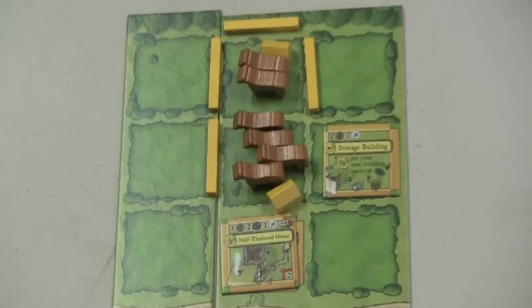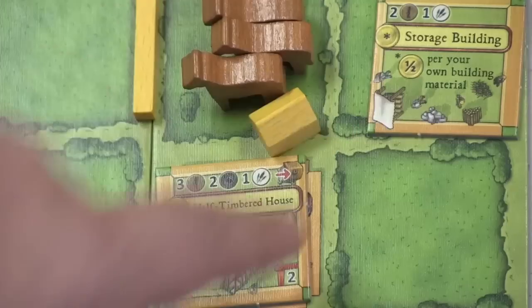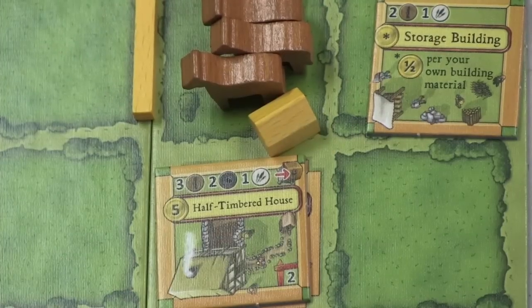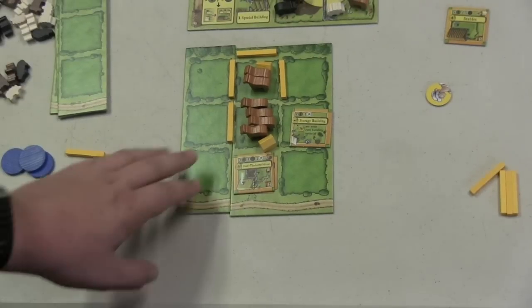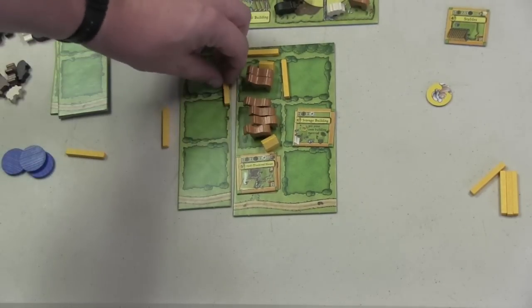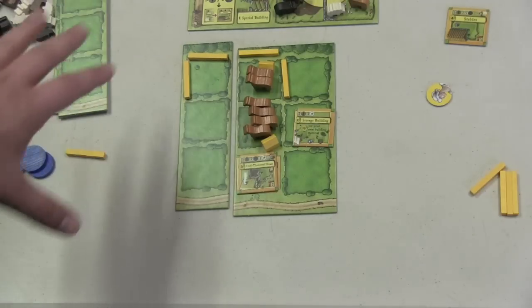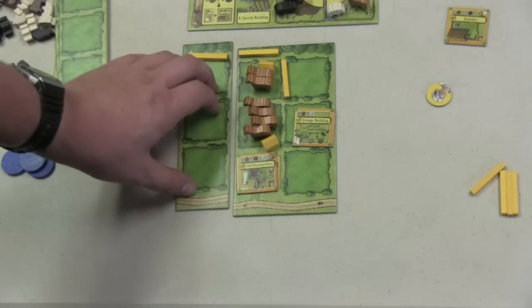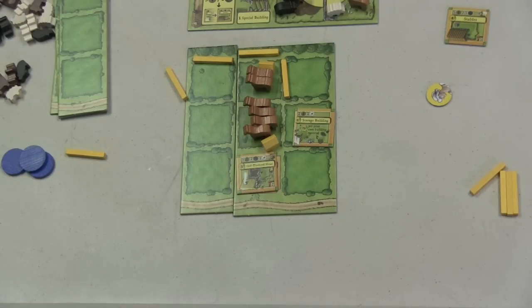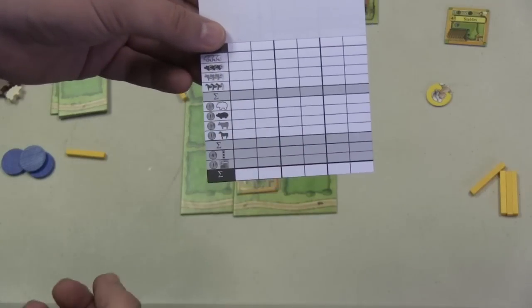Several of the buildings will also give points. For example, if I built this half-timbered house, it gives five points. The storage building gives half a point for every building material you have at the end of the game. Finally, if you have one of these extra sections on your farm and you have something in every spot — whether that means the spot is fenced in, there's a feeding trough there, or a building — then you get a bonus of four points. You use a little score sheet to keep track of all the points, and whoever has the most points wins.